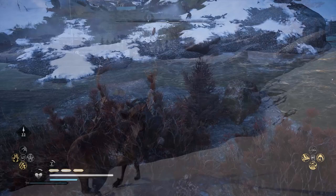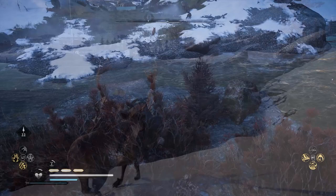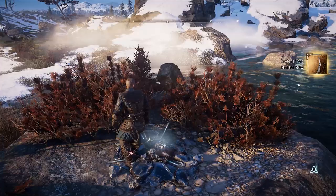As first reported by Joraptor, we found a bow — a legendary Isu bow hidden in Valhalla that we didn't know was there, and second, we didn't have a legit way to unlock it.